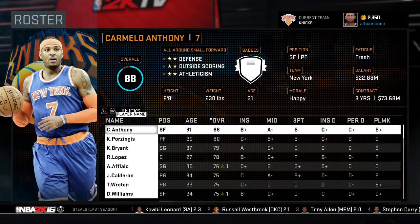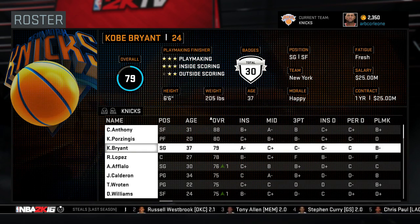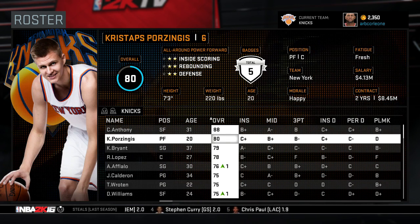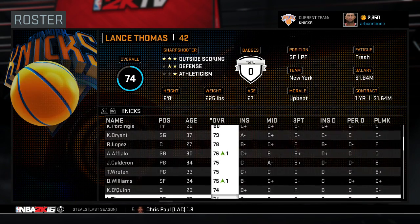Right now this is the Knicks roster — Melo, Porzingis — and they did Kobe dirty, man. Put him at 79. I'm lower than Porzingis. Robin Lopez, Aflalo, this is the team right now.